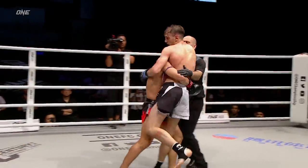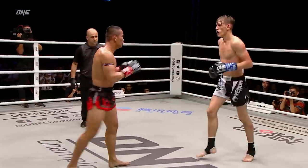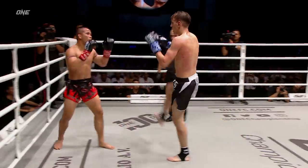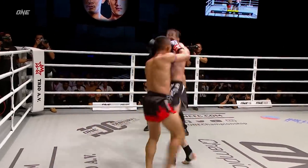Spinning back elbow there from DelVao. Nongo ties him up. The referee gets between them. And they're wrapping away. Round kick from Nongo. He goes downstairs to the liver section. Cutting side kick from Nongo.